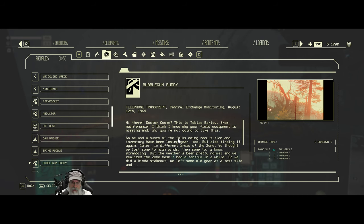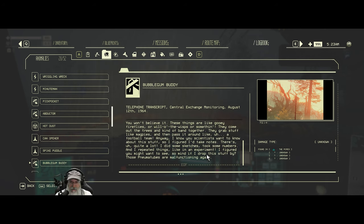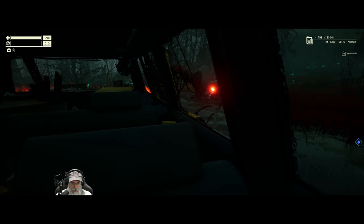We've got to read about bubblegum buddies, because I think I scanned it in the last episode but we were on our way out. 'Hi there Dr. Cook, this is Tobias Barlow from Maintenance. I think I know why your field equipment is missing. Me and a bunch of folks doing requisition and inventory have been losing gear but also finding it again later in different areas of the zone. We thought we lost some to high winds. So we did a kind of stakeout — we left some old gear at a test site. These things are like gooey fireflies or will-o'-the-wisps. They come out of the trees and kind of band together, grab stuff like magpies, and then pass it around like a football team. I know you scientists want to know about this stuff so I figured I'd take notes. I did some sketches, took some numbers, and I repeated things like an experiment. Mind if I drop this stuff by? Those pneumatubes are malfunctioning again.'